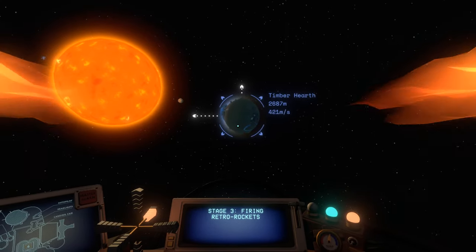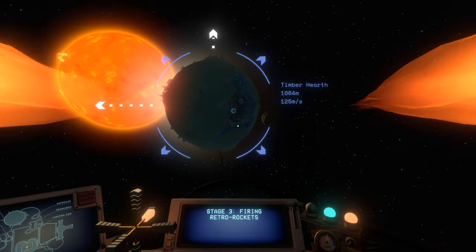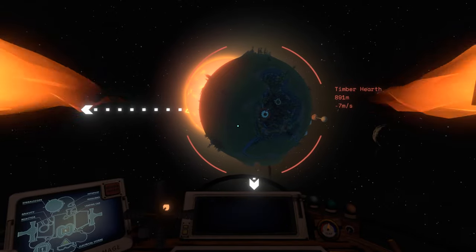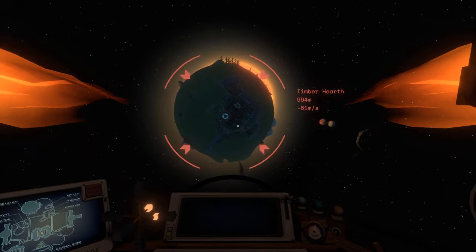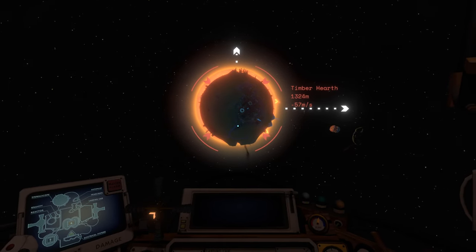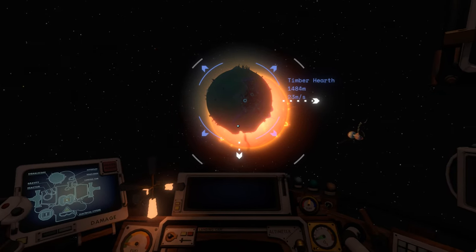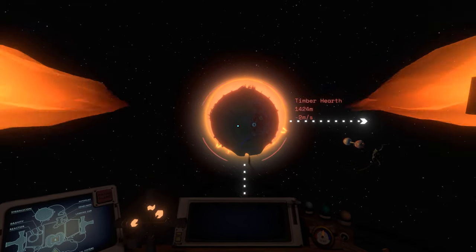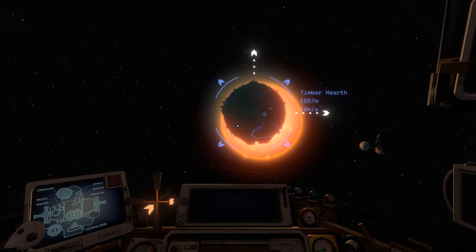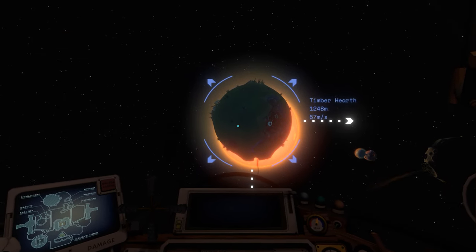We're getting pretty close to our stand-in for Earth today, so I'll slow it down. I wanted to talk about another interesting phenomenon we have here on Earth — the eclipse. The eclipse happens because from our point of view, the sun and the moon are pretty much the same size. In reality, the sun is about 400 times larger than the moon, but it's also about 400 times further away. That's one very intriguing coincidence — the sun, the moon, and the Earth are all at just the right location to cause a solar eclipse. And that's just the tip of the iceberg when it comes to the moon.